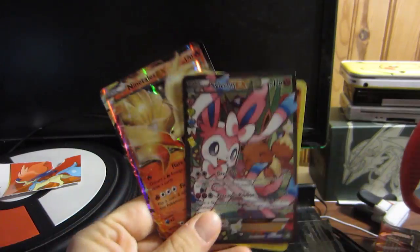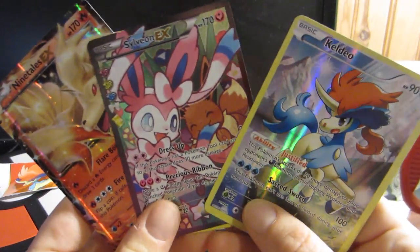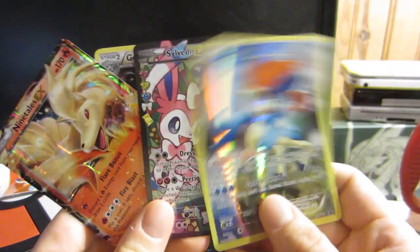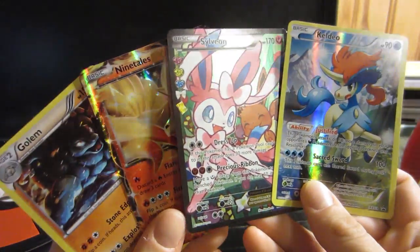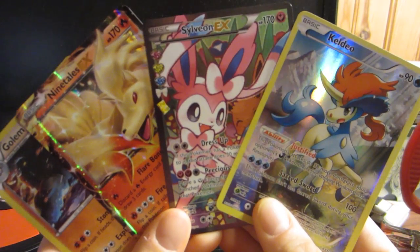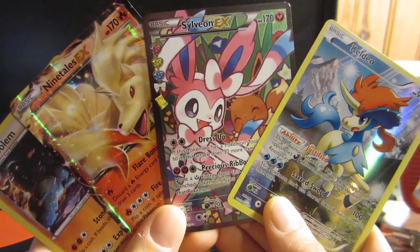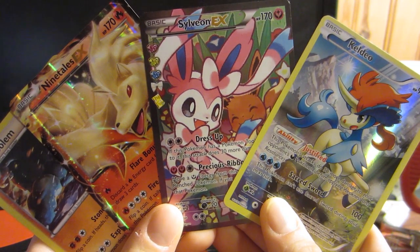We've got the beautiful Keldeo card for October. Eevee's my favorite — got all the tattoos. We have Ninetales and Golem. Thank you everyone for watching! Be sure to stay tuned in November when Sun and Moon comes out, because I will be returning to Twitch, and I'm very happy to be sharing that with you.